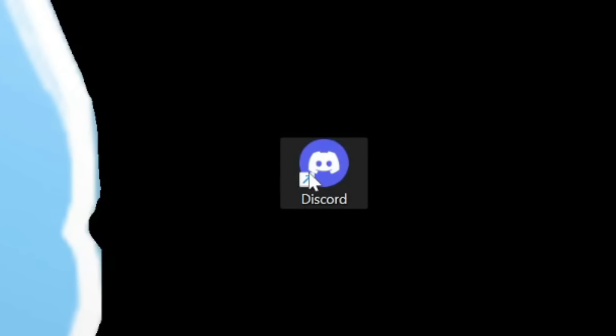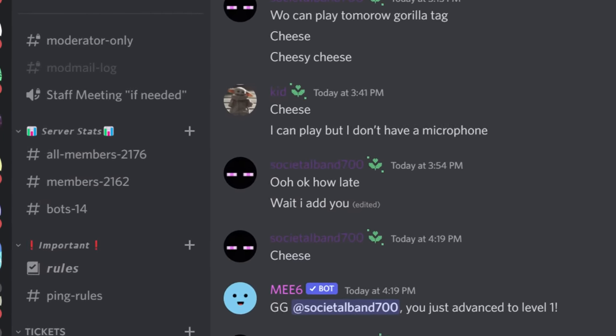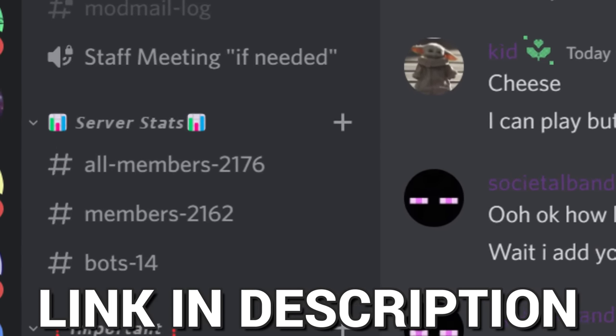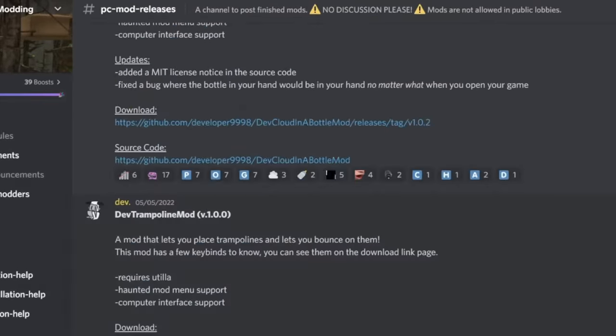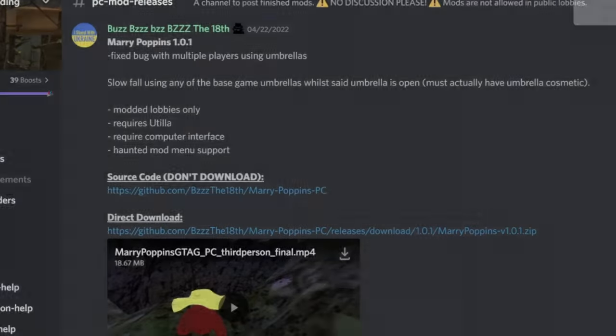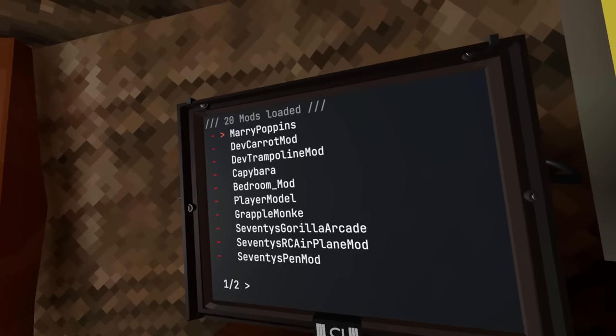I started this challenge by heading to Discord and finding as many mods as I can. You should all come join my Discord server because we're trying to get to 3,000 members by the end of July. After downloading every single mod it was time to try them out — look at all of these mods, and this is only page one of two.